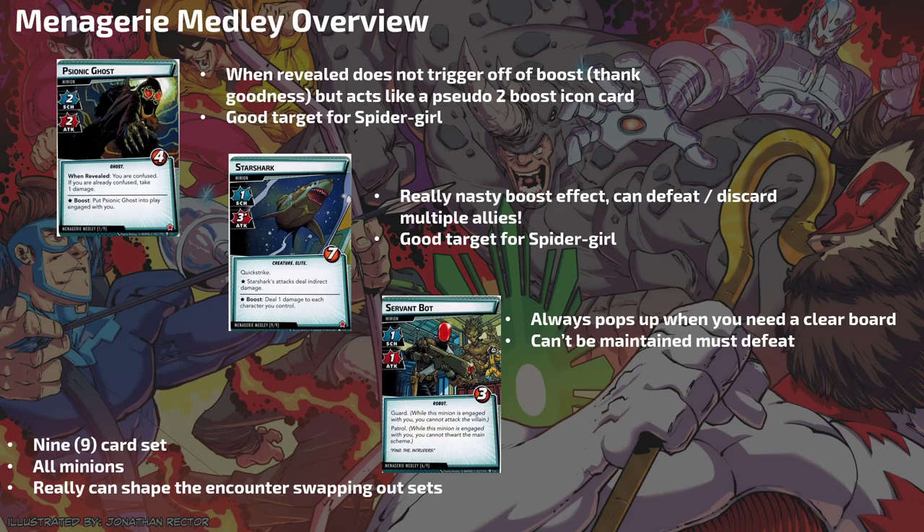Now I talked about using allies to really low health — this slide is going to tell you why you shouldn't. This is the Menagerie Medley overview. There are three card types: Psionic Ghosts, which are a pain; Star Sharks, which are a pain; and Servant Bots, which are also a pain.